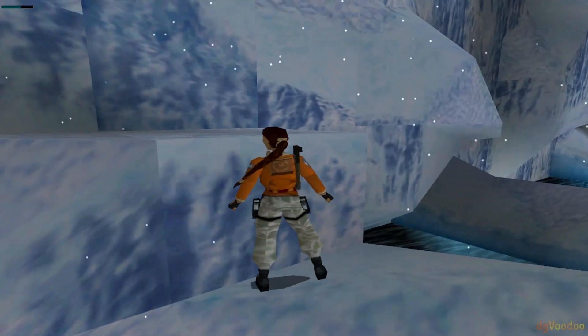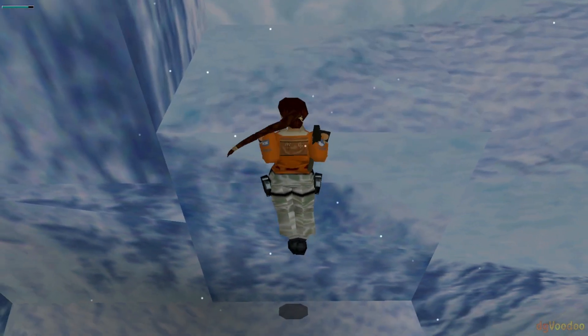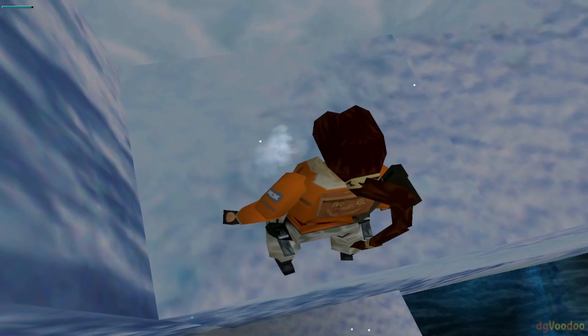Wenn ich ins Wasser plumpe, dann könnte ich da hinten hoch, und da oben kann man sich auch irgendwie langhangeln. Also schnell ins Wasser und dann hier hinten schnell wieder hoch. Man muss echt aufpassen, dass man nicht zu lange im Wasser bleibt. Sonst bekommt ihr blaue Lippen, und dann sollte man spätestens aus dem Wasser wieder raus — blaue Lippen ist dann nicht so gut.